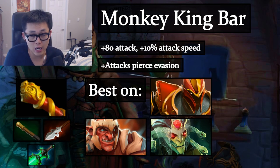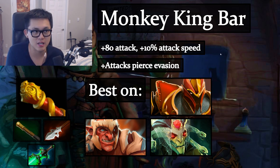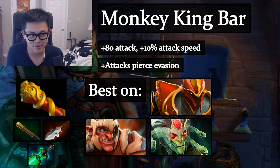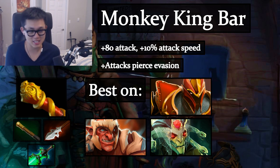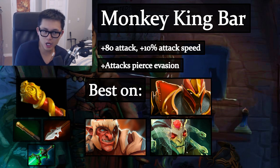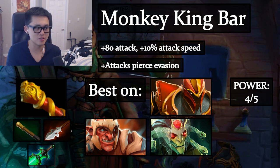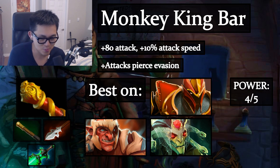Monkey King Bar is very hard to build but rewards you with plus 80 attack damage, plus 10% attack speed, and evasion-piercing attacks — making it godlike against elves. 80 attack is an enormous amount. Put it on your carry or a unit that can ult fast. Power level: 4/5, super powerful — always try to get it and just win the game.